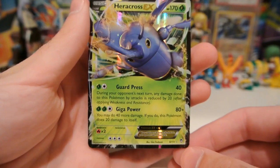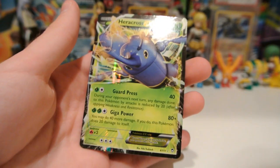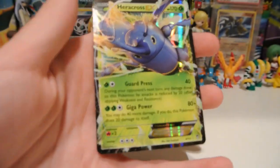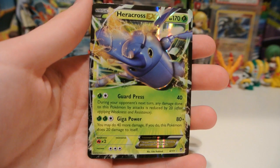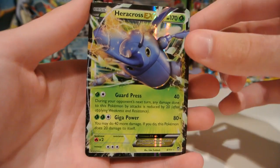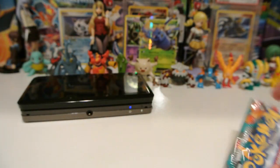Very nice — 170 HP. Guard Press for 2 energy does 40, and any damage done to Heracross is reduced by 20 next turn. And then Giga Power does 80 for 3, and you can do 40 more damage, but you do 20 to yourself. Pretty cool looking card. We'll put that in the background next to Trevenant and let's open up this final pack.